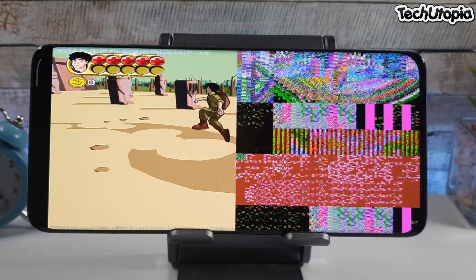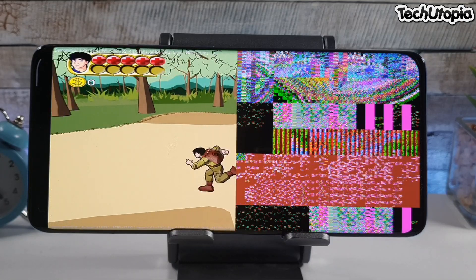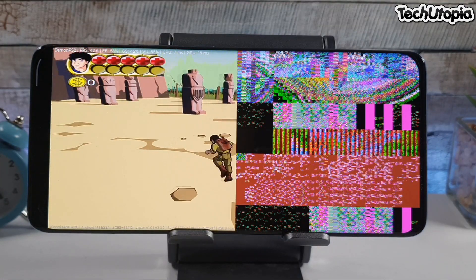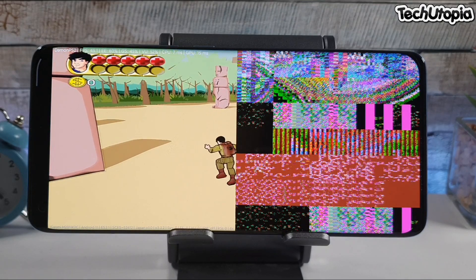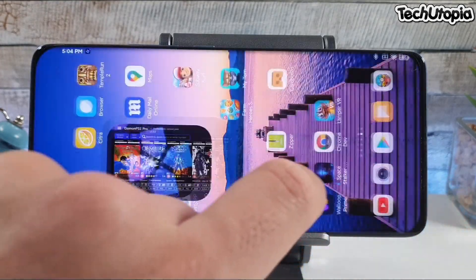Many PS2 titles still have issues - games like GTS, Jak and Daxter Black, Star Wars games are not running well at 4x resolution. Need for Speed games, Gran Turismo, Jack games, Ratchet and Clank - some of them don't even run at all. Anyway, let's exit this emulator.